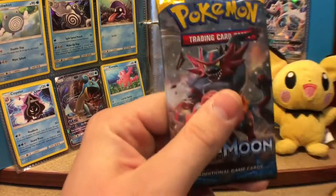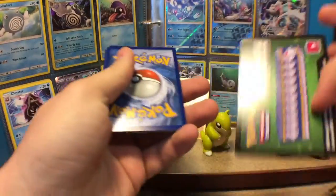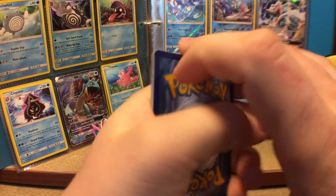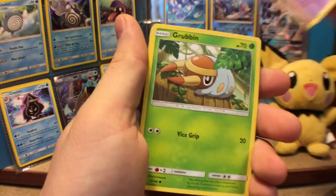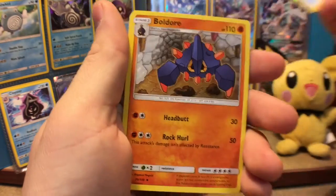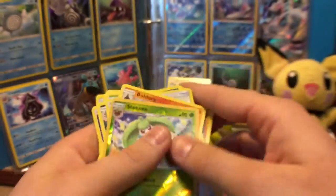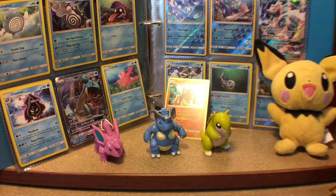Next up we have Incineroar. I don't want to spoil it early for you guys, but it's so tempting. One, two, three, four, one, two. Put the rares in the back. Sandile, Crabrawler, Drowzee, Grubbin, Fero-waddle, Alolan Persian, Switch, Boldore reverse, Steenee, and a Toucannon. Angry Toucan Sam. Well, we always need reverse hollows to complete the master set, so that's okay even if I already have a reverse Steenee.